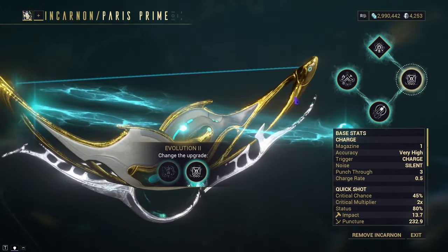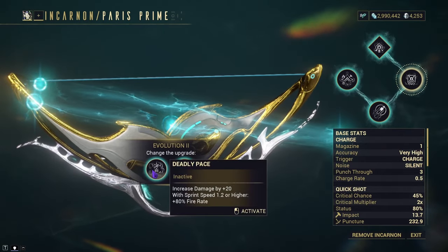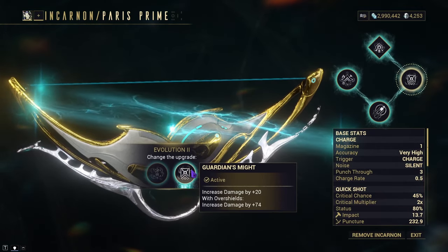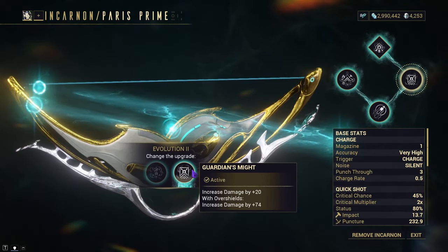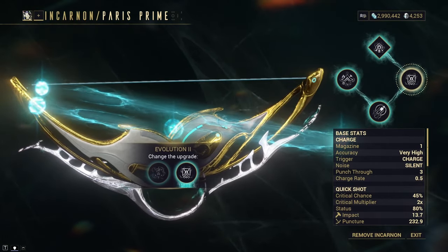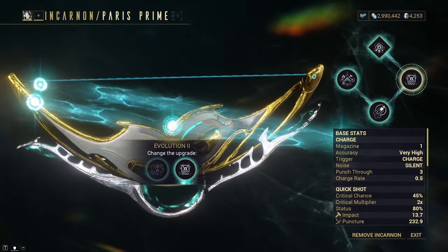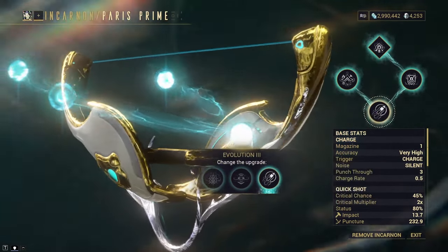Evolution 2 gives us Deadly Pace and Guardian's Might. Deadly Pace gives plus 20 damage, and with sprint speed higher than 1.2 you get plus 80 fire rate. Guardian's Might gives you plus 20 damage as well, but with overshields active you get an increase in damage of plus 74. Pick whichever causes your build to be better, as they both affect the bow in a very useful way. For my build, I'll be going with Guardian's Might.